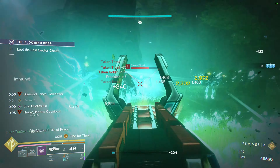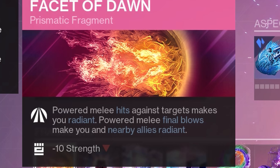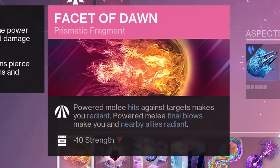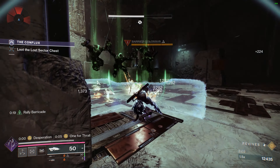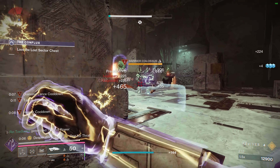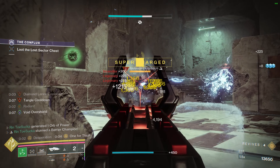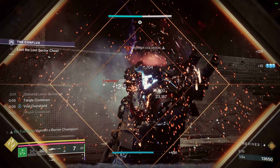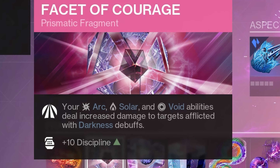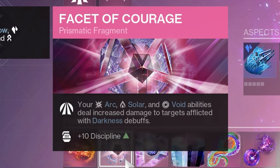We're also going to be using Drengr's Lash since my class item has Spirit of the Abeyant, so I want to take advantage of that. If you don't have that, you could honestly switch it for whatever you want, such as Knockout or whatever. For the first fragment, we're going to be taking Facet of Dawn — this makes it so when you get a powered melee hit you gain Radiant, and powered melee kills give Radiant to you and your nearby allies. This forces your weapons to have Barrier on them so you can stun Barrier Champions at will without needing an artifact mod.